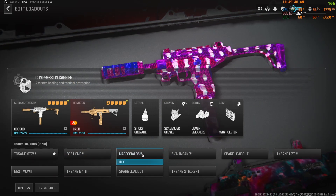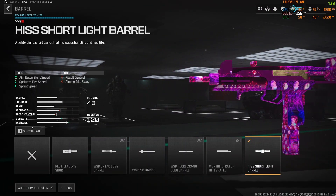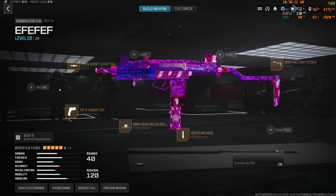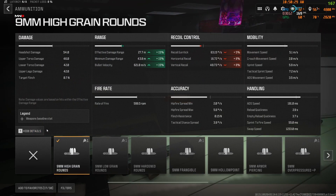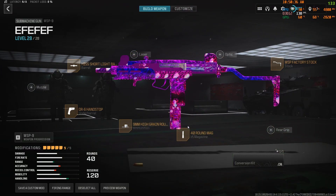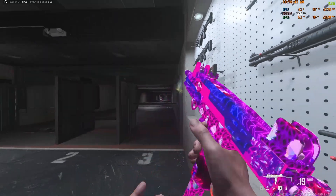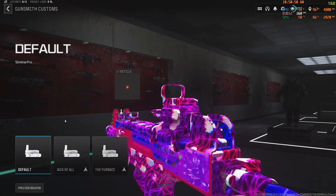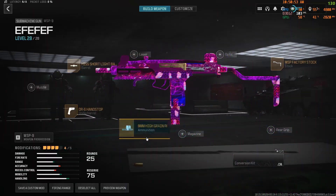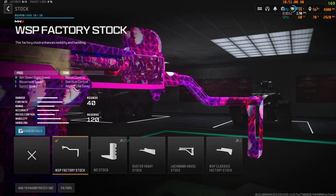Next up is the Uzi. We have the Short Light Barrel for more mobility, the DR-6 Hand Stop for more mobility, and High Grain Rounds for damage range — this thing basically has AR-level damage range and bullet velocity, which is pretty crazy. The 40-round Mag. If you don't like the iron sights, you can run an optic — I run the Slimline Pro for that Modern Warfare 2019 nostalgia. Otherwise just run the 40-round Mag most of the time. And lastly, the Factory Stock for more mobility.